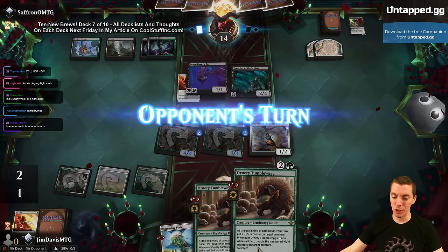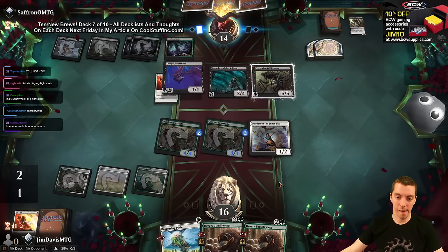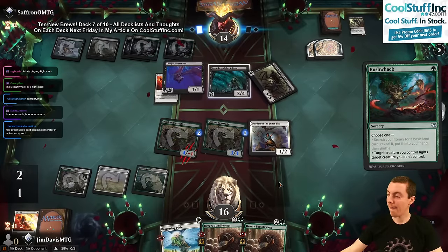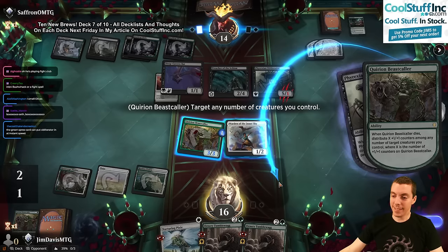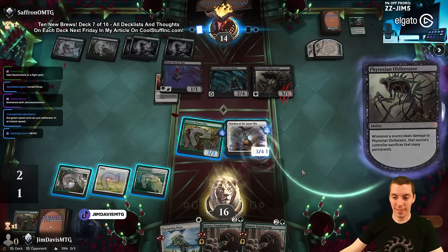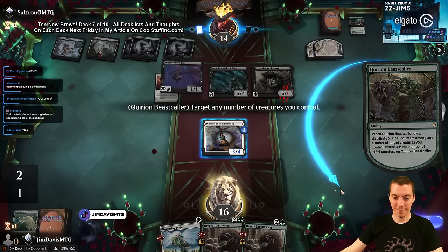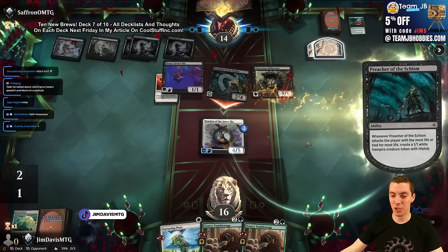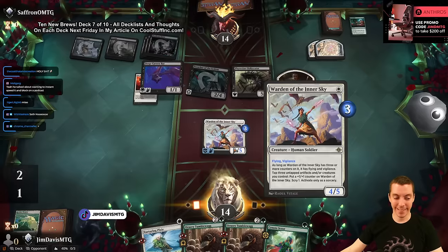We've got Tumblwags again, a little stuck on mana. Hello darkness, my old friend — Saffron Olive goes off with Obliterators. I guess all right — you win, you got me. I've got a 4/5, a 4/5 and a dream. He had double Obliterator and the full curve. Good game.